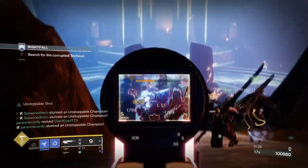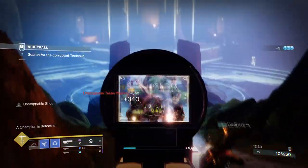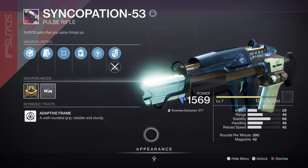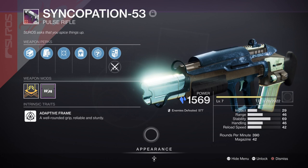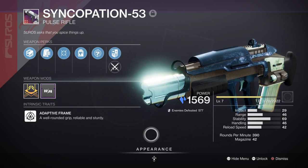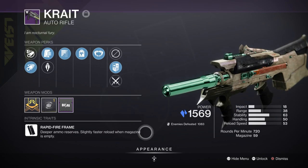For weapons, your primary needs to be Stasis and have the Headstone perk available. It doesn't matter what other perks you have — you just need that one key perk so you can activate Whisper of Shards straight away. For example, I have the Syncopation with Moving Target and Headstone, and you'll want to craft this weapon as its base stats are pretty good, with good range and damage, and it's solid for both PvE and PvP. Alternatively, the Krait AR with Subsistence and Headstone is another fantastic weapon if you like a bullet hose and want to create non-stop glaciers as you go.